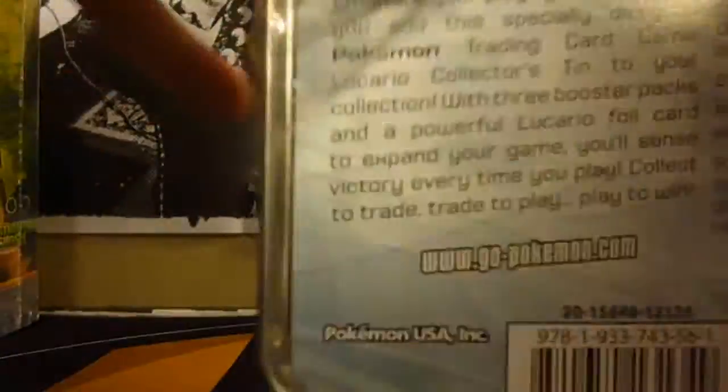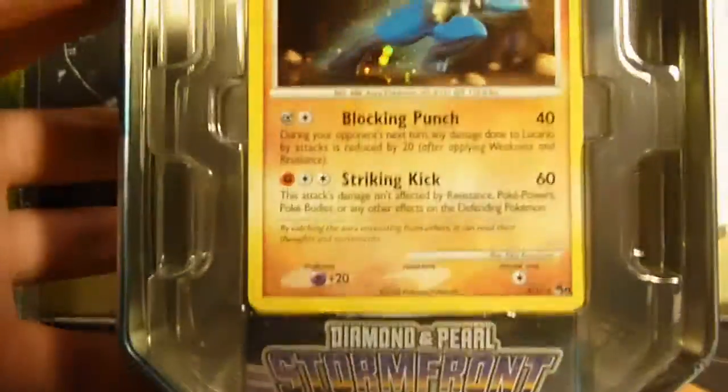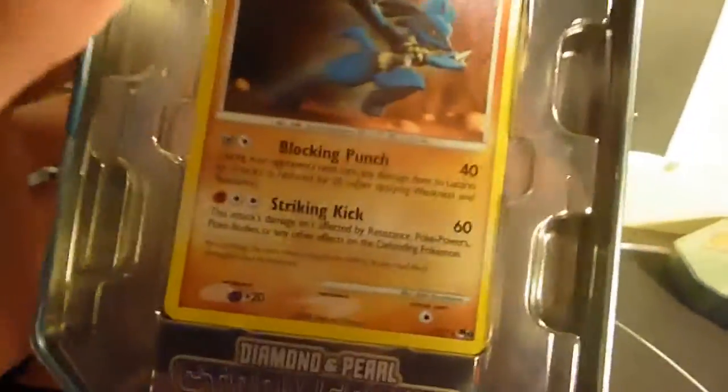But we'll get into the tin, because the tin is kind of the point of this whole video. I'd never seen these before, I couldn't find any online. And we've got Power Keepers — I don't even want Power Keepers. But there's the Lucario promo, it is a Pop 8. It's kind of cool.